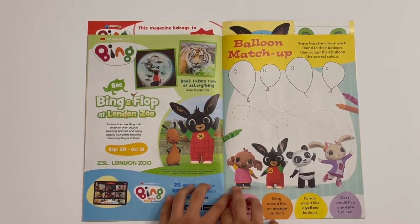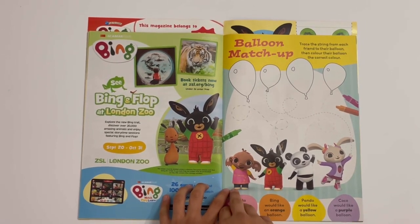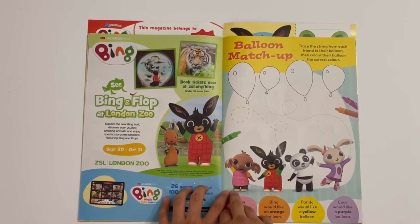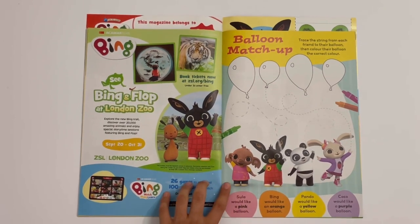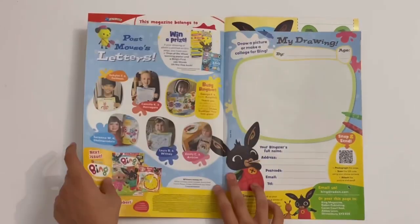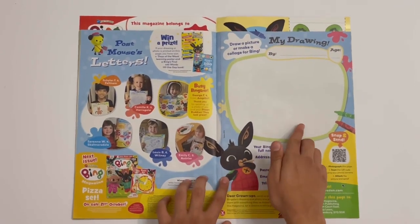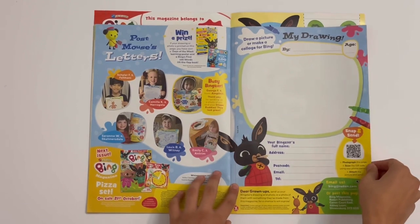Then you've got balloon match-up. You can trace the strings for each friend to their balloon, then colour their balloon with the correct colour — so you see pink, orange, yellow and purple. Then you've got postman's letters. And you can also draw a picture here for Bing, or a collage.